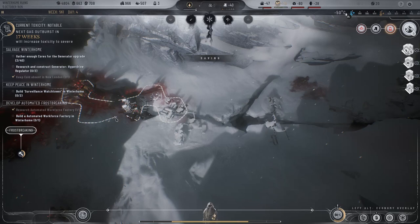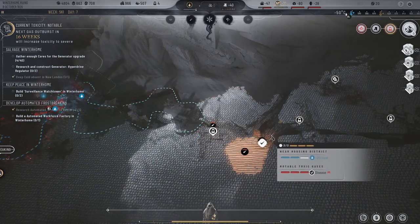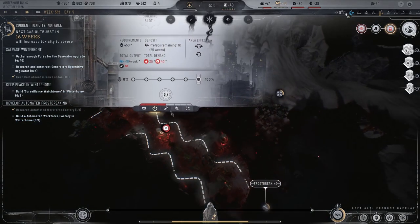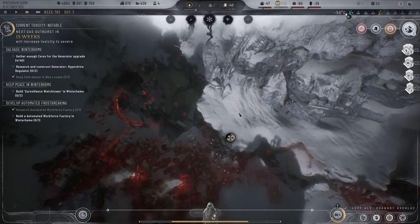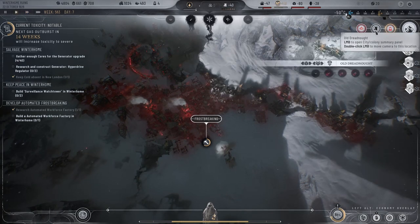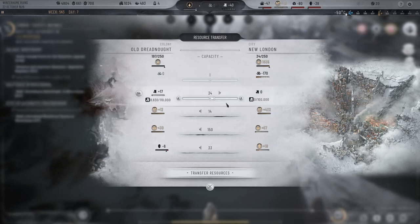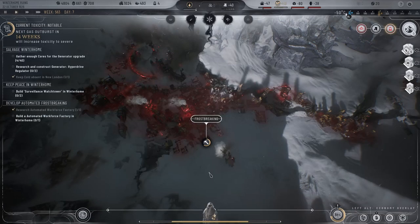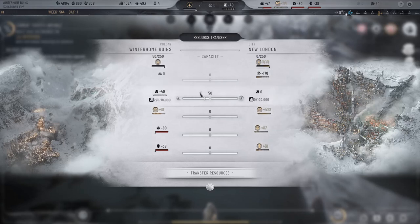Saving — come on. Because if we can expand right there — done. I thought I said repair this. Oil is going down here. And resources to New London — no, we don't really need to do that right now. Winter Home — resources, we actually need more here.